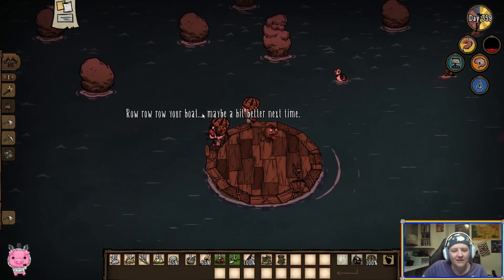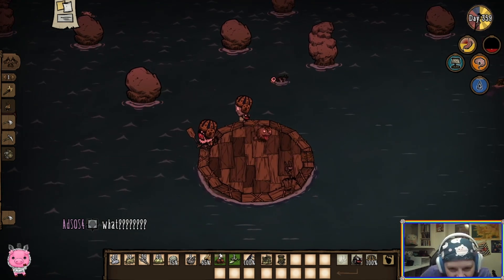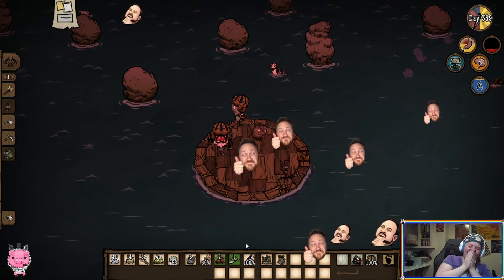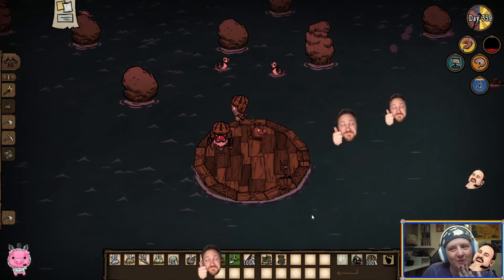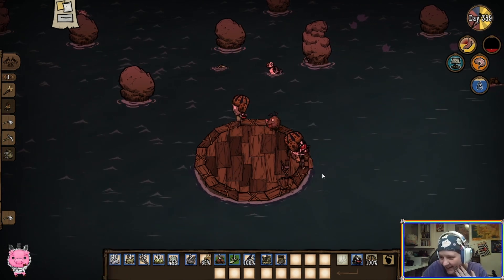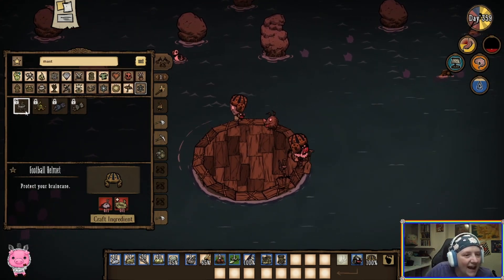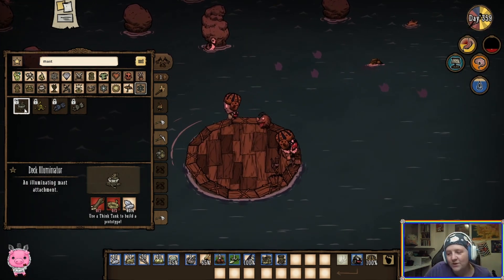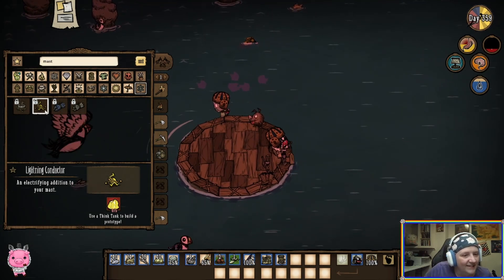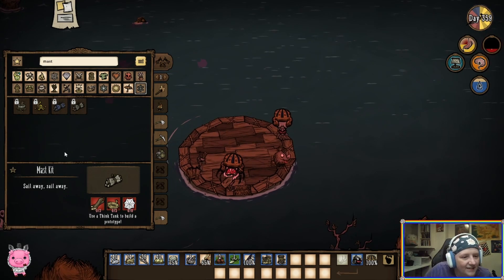We need a mast. I didn't have an option to make a mast. How do I make a mast? Yeah, Forrest, we're totally new - this is our first boat, can you tell? Winged sail kit - 'like a seabird into the blue.' Oh, oh, oh! Wait, wait! We're going to - okay, I'm seeing a mast kit. We're going to be fine, everything's going to be fine.